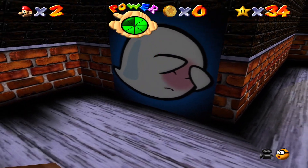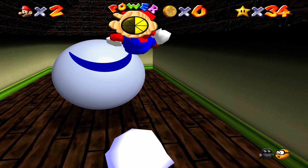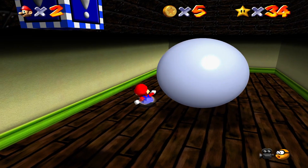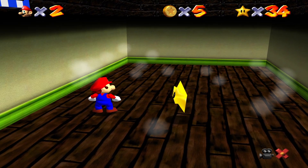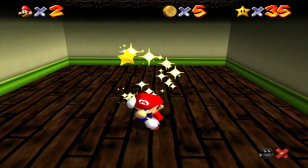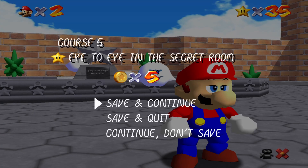All right, there we go — now I got it. You just have to jump right through the painting and you'll be in the secret room. There's a really big eyeball in here but you kill him the exact same way as all the other ones — just run a lap around him and out comes your star. And that wraps up Big Boo's Haunt and your 35th star. That's pretty much going to do it for today. Next time we'll actually jump all the way into the basement and see our first area for it — it's going to be one of the more interesting areas of the game. I'll see you guys next time. Bye bye.